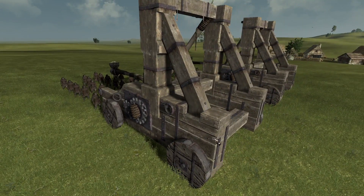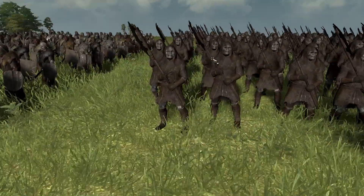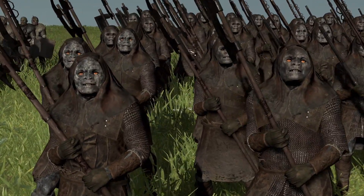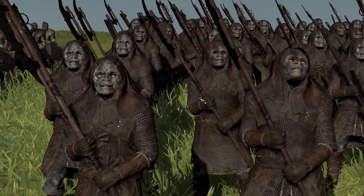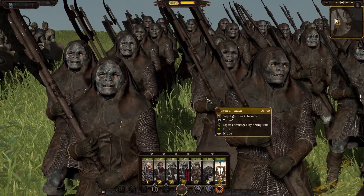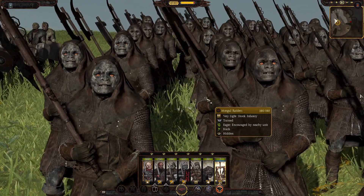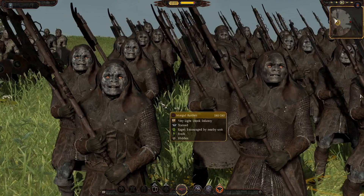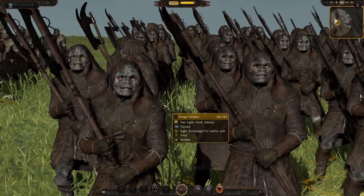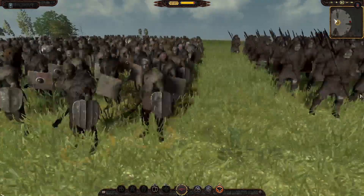Mordor probably gets the most love in this update with a whole load of reskins, new unit cards, and new units. First we have a new shock melee unit — they look like they've been mining in a pit before being sent to battle. They're better than Orc Pillagers in cost, and are light shock infantry; they'll probably do some decent initial damage then get killed off, a bit like the Orc Pillagers.